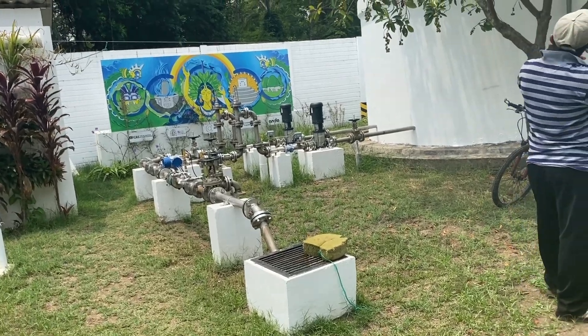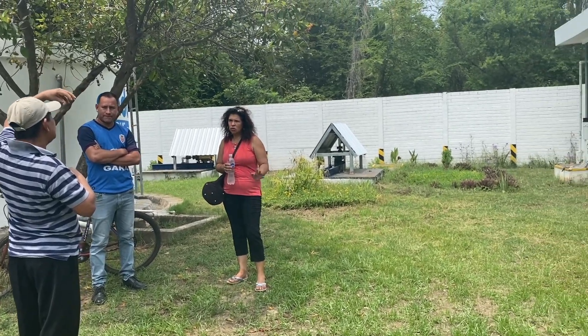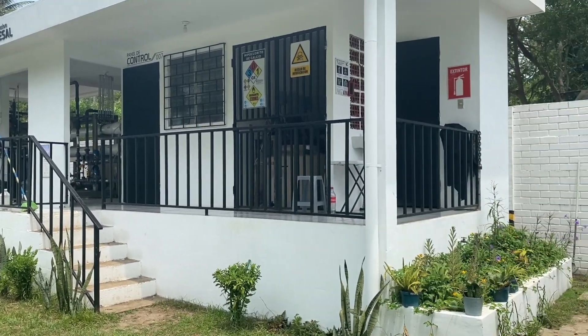There's water that's pumped to all the people on the island. There's the clean water, and then in the distance there are the pozos where they get the salt water, and this is the building that houses the desalination equipment.